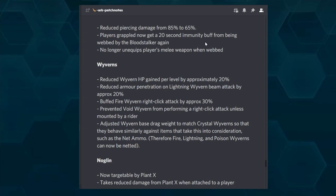If we're nerfing one Vyvern we're buffing another — that's the Fire Vyvern. The Fire Vyvran was an old-school favorite before being replaced by the Lightning Vyvern. The Fire Vyvern right-click attack, the big fire blast, has been buffed by 30%. The Void Vyvern can no longer do the right-click attack unless mounted by a rider. Also, the base drag weight of the Vyvern has been reduced, meaning they are now lighter overall. This means you can now net-gun normal Vyvrans — Fire, Lightning, and Poison — the same way you could with Crystal Vyvrans.